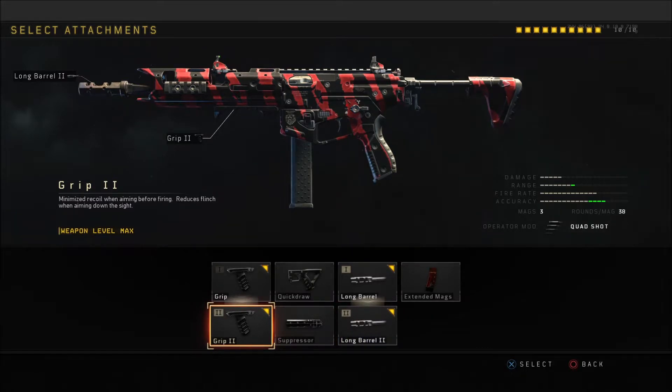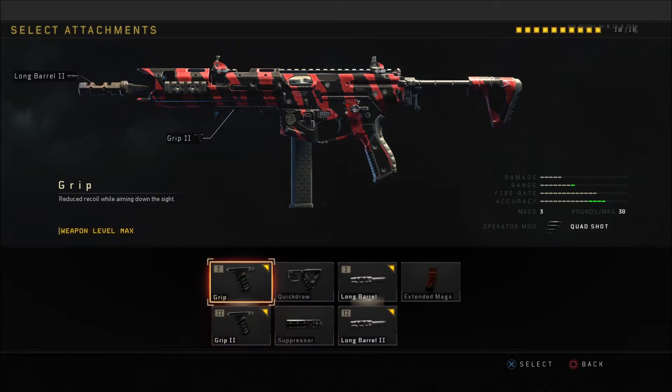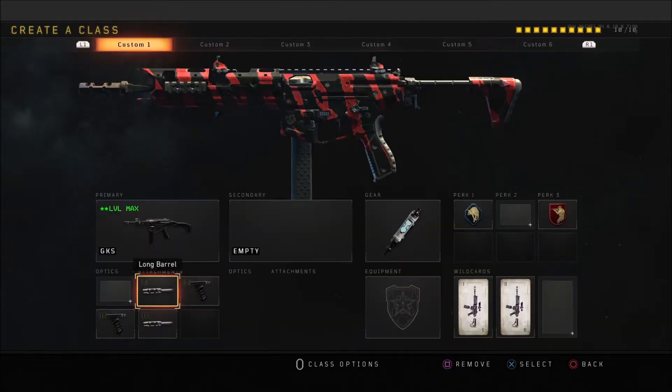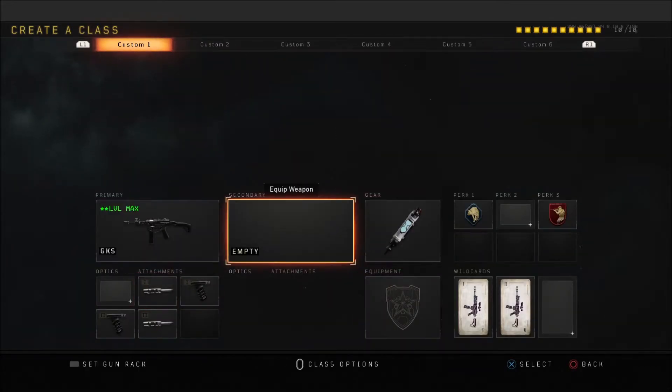With grip two, you get reduced recoil while aiming down sights — everybody knows standard grip — but grip two also gives you reduced flinch and minimized recoil when aiming before firing. It's stuff that helps you while moving around quickly in gunfights to keep your aim steady, especially at a little bit of distance.